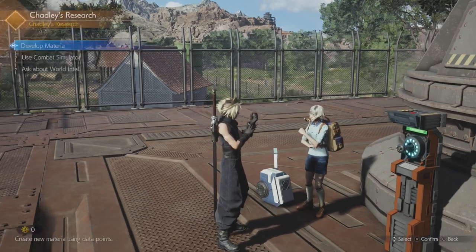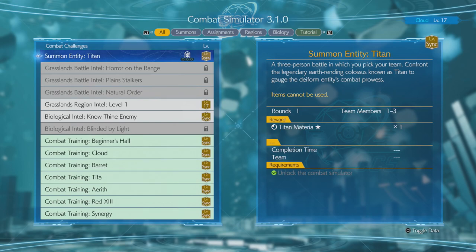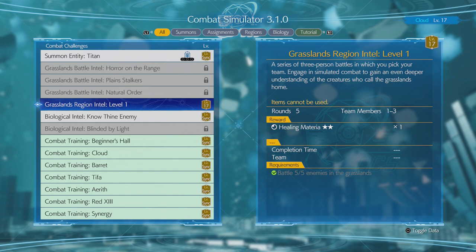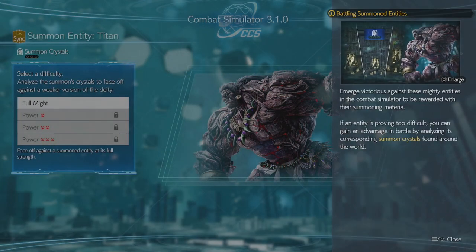We also got Titan, and I kind of want to use the Combat Simulator. So, Titan — three-person battle in which you pick your team — confront the legendary earth-rending colossus known as Titan to gauge the deiform entity's combat prowess. We need to do a whole bunch more stuff to unlock those. Emerge victorious against these mighty entities in the Combat Simulator to be rewarded with their Summoning Materia. If an entity is proving too difficult you can gain advantage by analyzing its corresponding Summon Crystals found around the world.